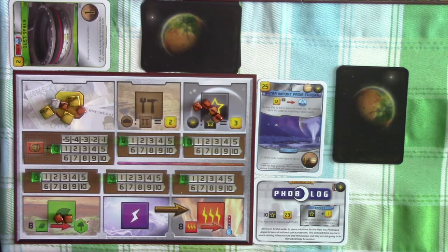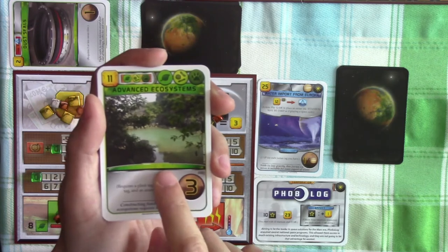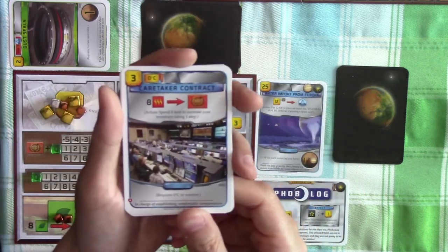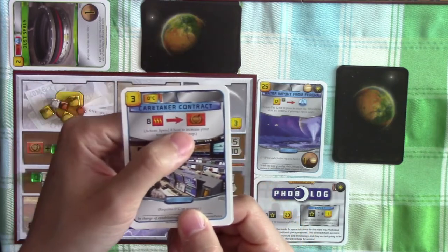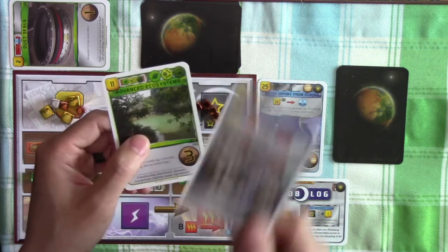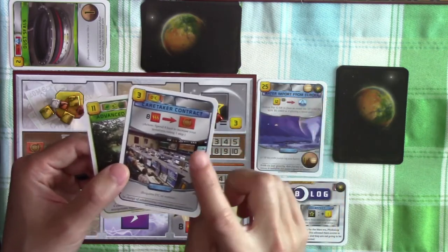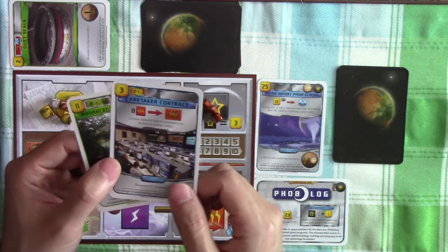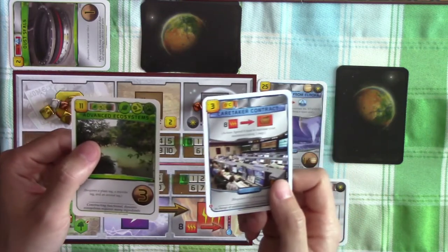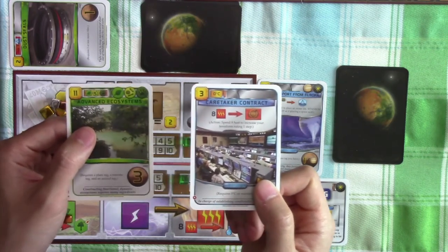We got two more cards from Saturn Systems. First, Events Ecosystem — requires a plant tag, microbe, and animal tag in play, giving 3 victory points. Then Caretaker Contract — spend 8 heat resources to increase terraforming rating by 1. Neither is directly useful since we have no microbe or animal tag. But we should probably take Caretaker Contract to deny Helion, who has a lot of heat production — if they get this they could use it late game to increase victory points further. So we'll take Caretaker Contract to deny Helion, and pass Events Ecosystem on to them instead.